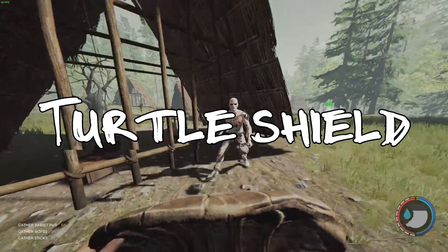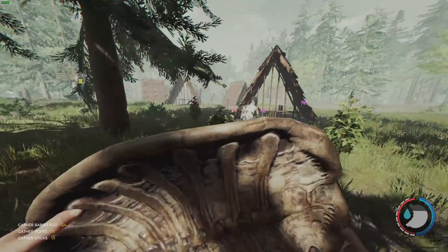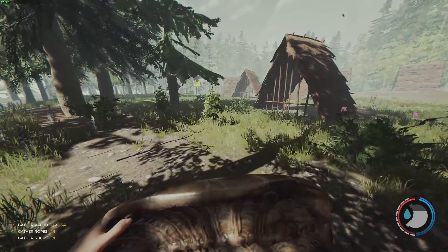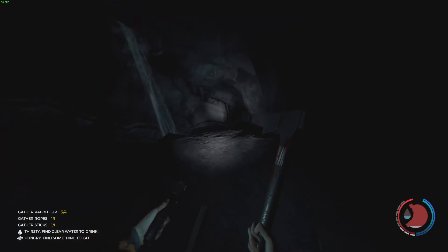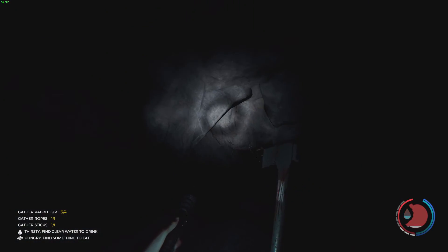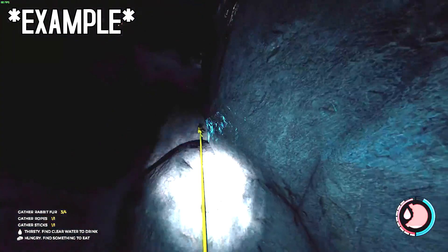Number two: turtle shells right now are just useful for sliding and making water collectors. You can also block with them. It would be kind of cool to have an offhand shield with the turtle shell — maybe combine a turtle shell with something else to make a shield, something kind of like Skyrim, which is the best example I can give. Number three: brighter flashlight. The flashlight currently is the best portable lighting source, but it's not very bright. I wish the flashlight could actually be brighter, so the trouble of going and getting it in the cave is actually worth it. It seems the flashlight just doesn't fill the screen enough.